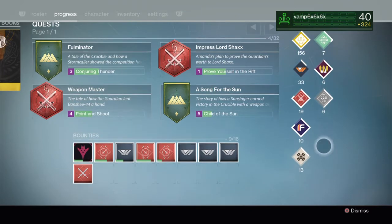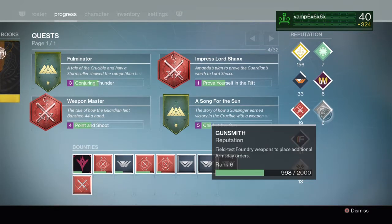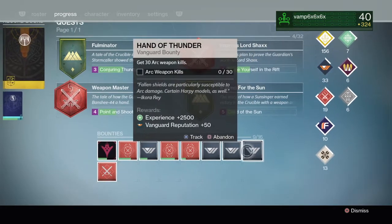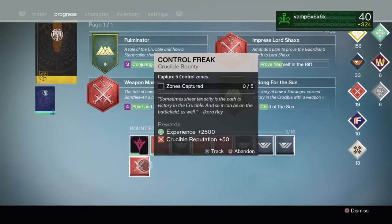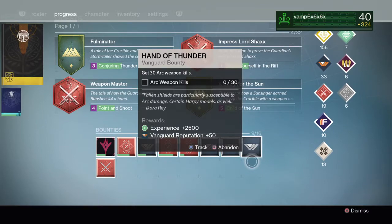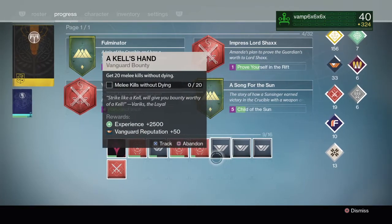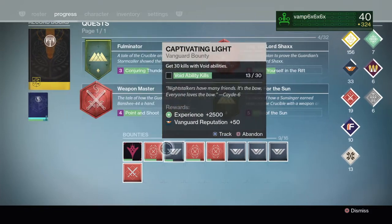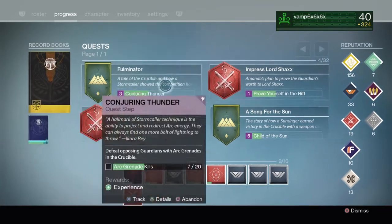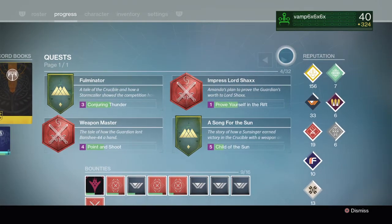All the reputation things are here — you'll even have the Queen's Wrath reputation and gunsmith reputation. All the bounties are where the reputations were, actually. I'm not exactly sure why this change was made, but I'll be honest, I do not hate it at all. There aren't many quests, to be honest, and you can flip through anyway.